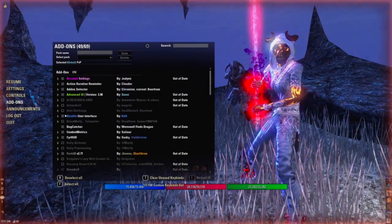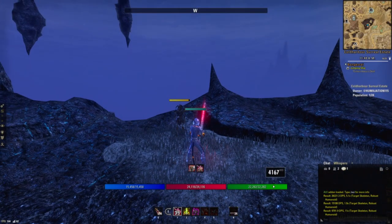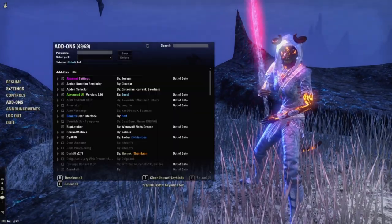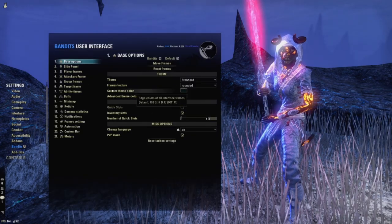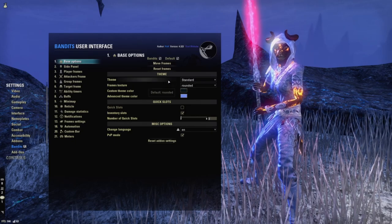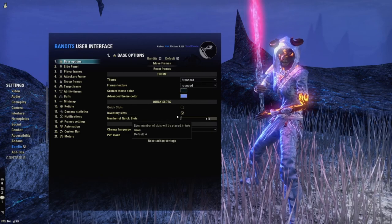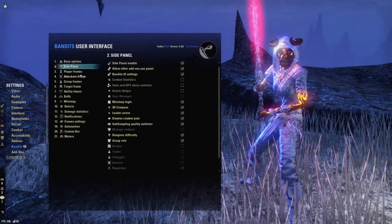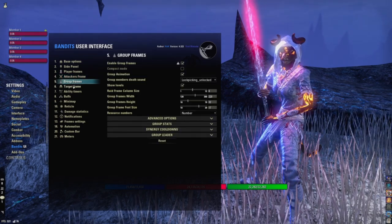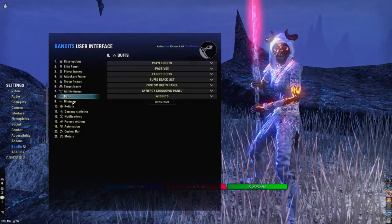Another one I always get asked about is how do I change my UI? How do I get my UI to look like this? Well, that's with Bandit's UI and it's rather time-consuming to get something you like, but this is just my setup. This isn't perfect by any means, but this is just what I've kind of grown accustomed with and comfortable with. I don't use ability timers because we use something else for that.